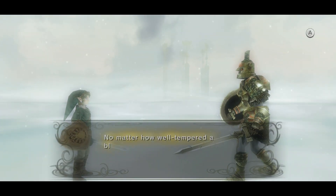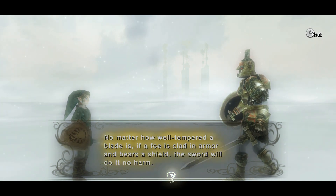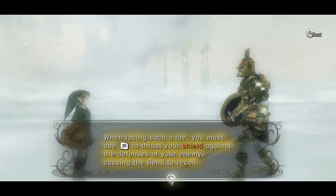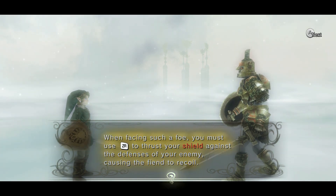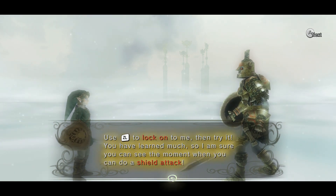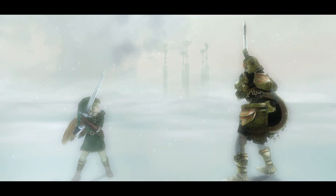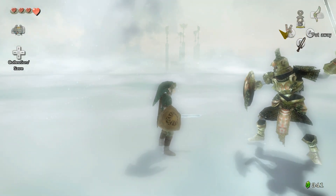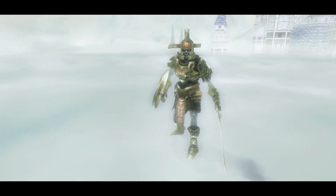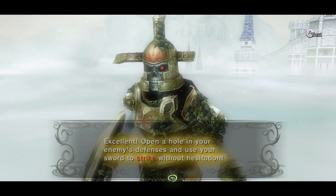Very well, my second skill is — drumroll please — the Shield Attack! Let it be honed into your mind. No matter how well-tempered a blade is, if a foe is clad in armor and bears a shield, the sword will do it no harm. When facing such a foe, you must shield-smack them in the face — basically that's all this is. Thrust the shield! Use ZL to lock onto me and then try it. Come on then, let's do this — it is so on! Excellent! Open a hole in your enemy's defenses and use your sword to strike without hesitation.